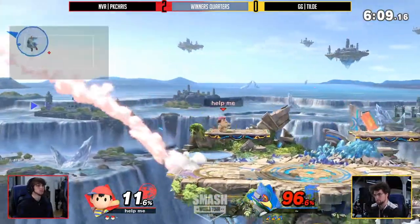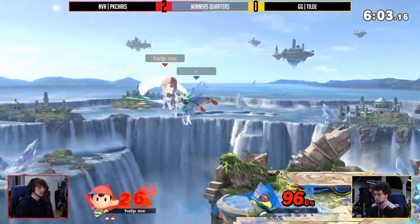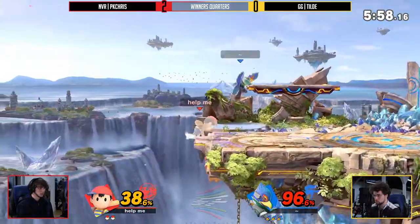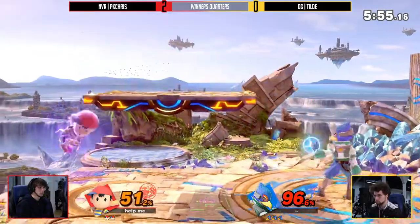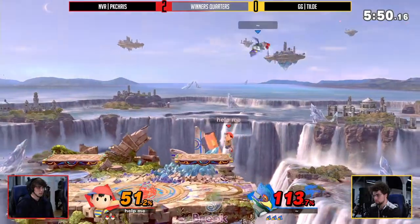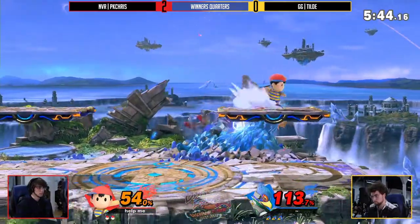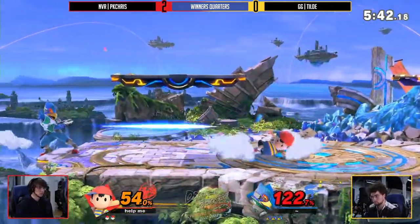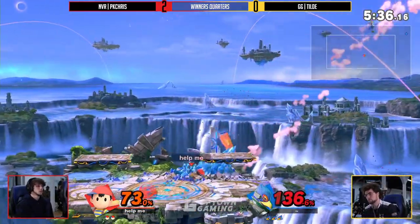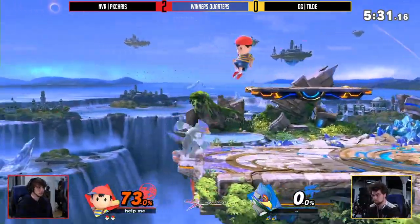You see a little bit of a different strategy here — really focusing on ledge trapping instead: keep the opponent at the ledge, rack up damage, and when the time comes, kill. This is exactly where the ledge trapping comes in — making it so hard for PK Chris to get back to center stage, putting on so much more damage. Till Day is just making this so much harder than it needs to be. Loving these spurs stuffing out PK Chris's neutral options — and that back throw seals out that stock at only 73%.